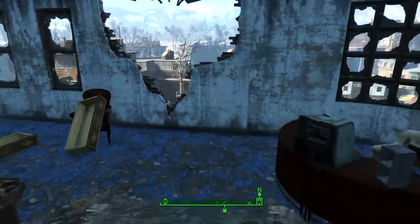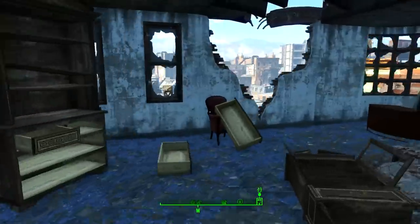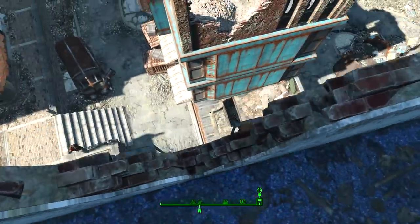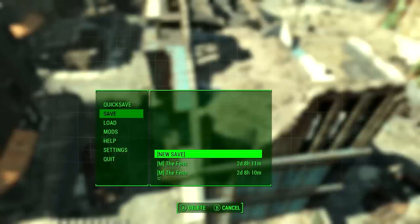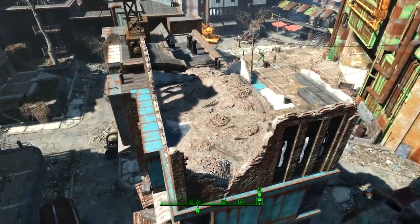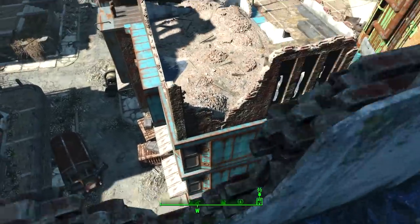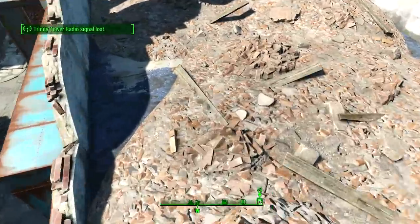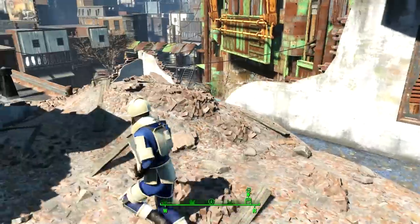If we look behind us, we'll see there's a gap in the building. What we can do is just jump on the edge here. You may want to save the game just to make sure — if you do fall off you can just reload the save, or use a quick save. What we're aiming for is the gap on that pile of rubble just there. Press the sprint button down quickly and then jump at the same time.